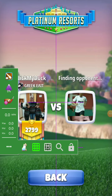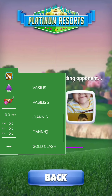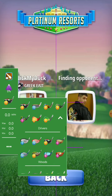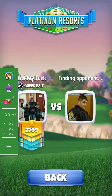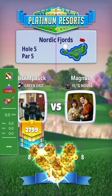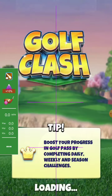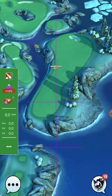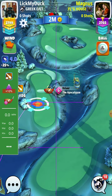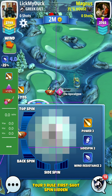Tour 9. Let's see which hole we have — we have a challenge to play with the Rapier. Nordic Fjords, hole 5. Plus 10, and we have a headwind. We need overpower.